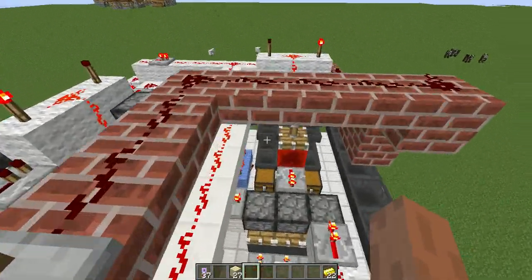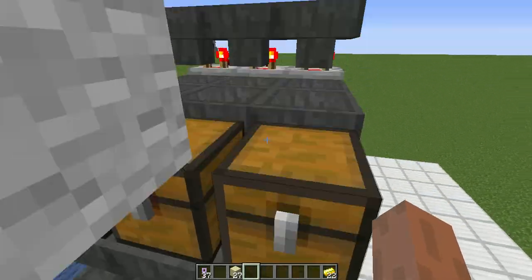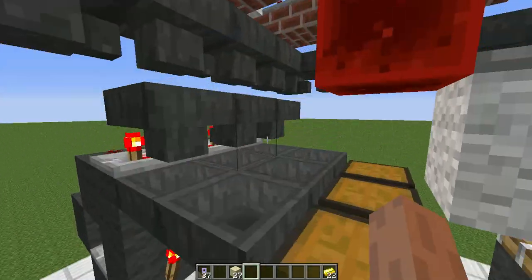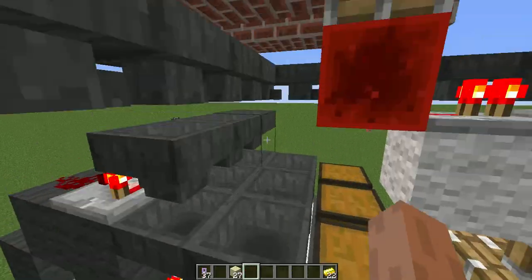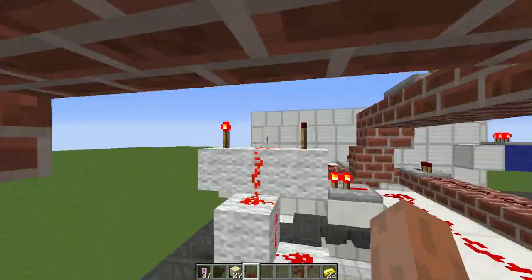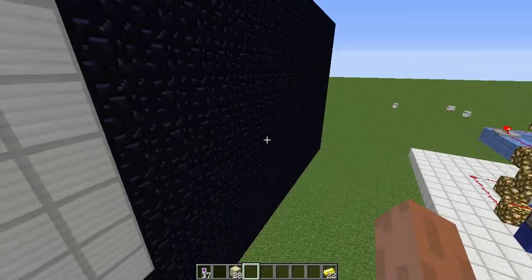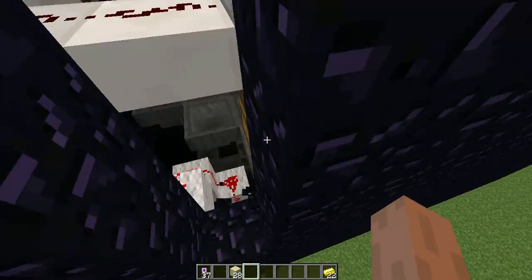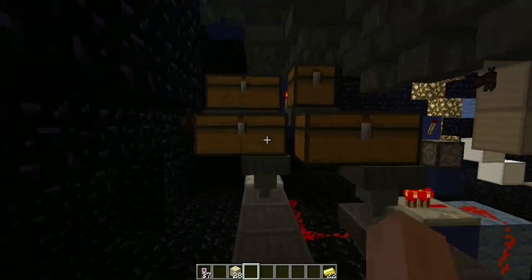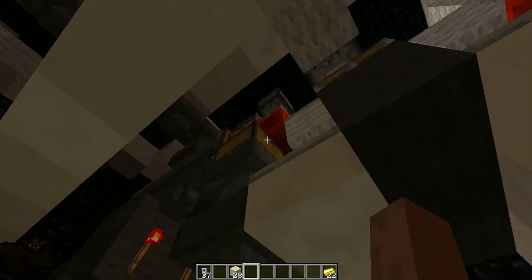Then for item slots one, two and three: this is item one, item two and item three. I'll put some signs inside so you'll know. You change it here where it's dropping into the chest. It's very easy to set. It's also very easy to rob this, because if you can get access inside, you can rob it very quickly — just come in and check every single chest and take everything.